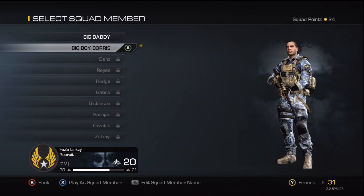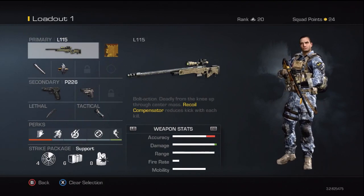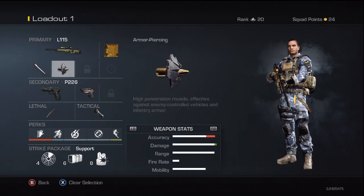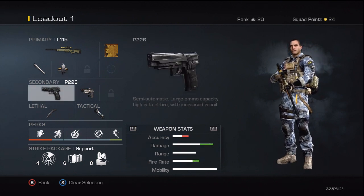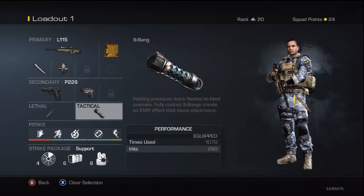My first loadout is the L115 — always put Chrome Line and Armor Piercing on it, purely for the extra damage, kind of like your FMJ. For the secondary, akimbo pistols — any pistol you want will do the same job.